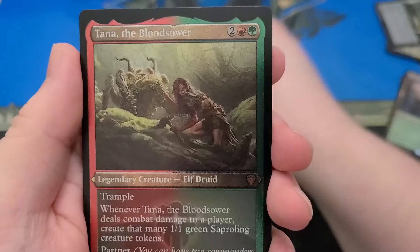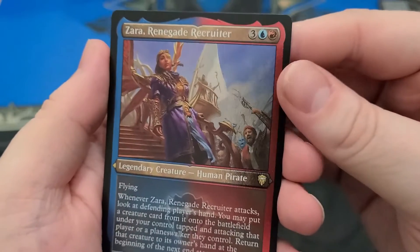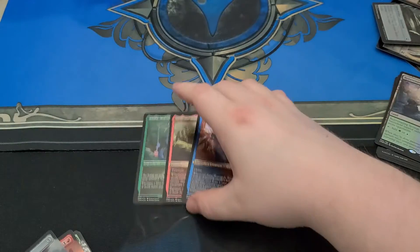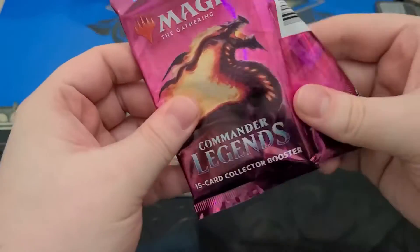Etched Foil Inara. Etched Foil Tana the Blotsower — now that's funny. And Zara, Renegade Recruiter — it's a new pirate, etched foil. I like the red-blue; it looks real good. Yeah, surprising.